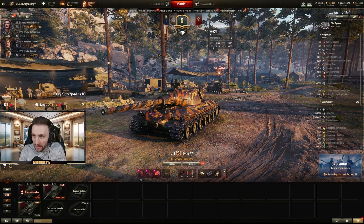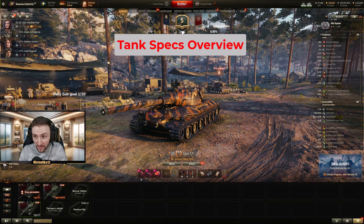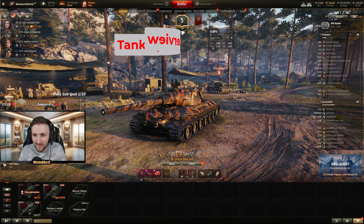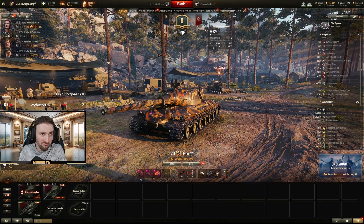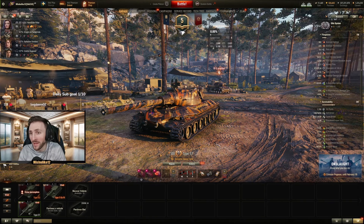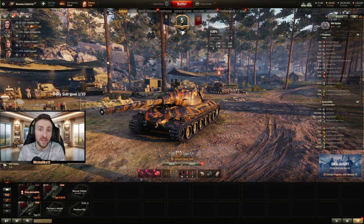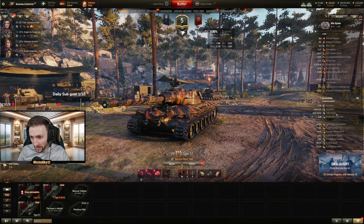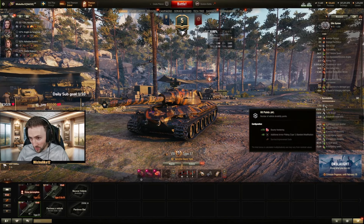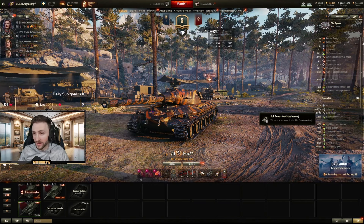What do we have in this thing? The alpha damage is pretty nice — 360 with an average penetration of 225. Rate of fire is 9.37, reload time 9 seconds, and a 2.17 aiming time, which is kind of decent — it could be worse. An average damage of 2.3, which is not that great, but this tank has other things to offer. Hit points wise, 1.7k, same as the Type 63.